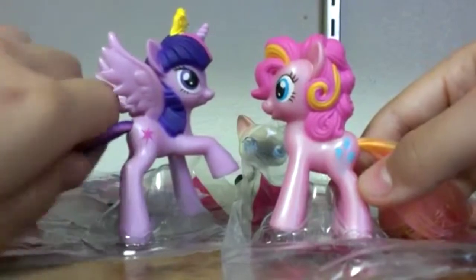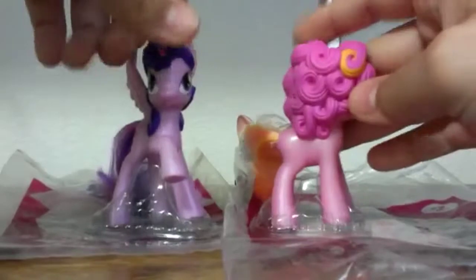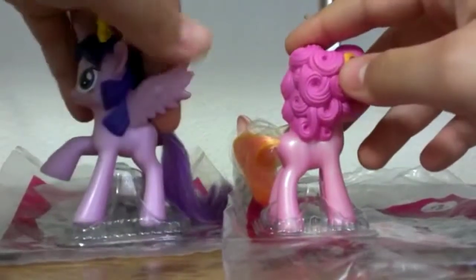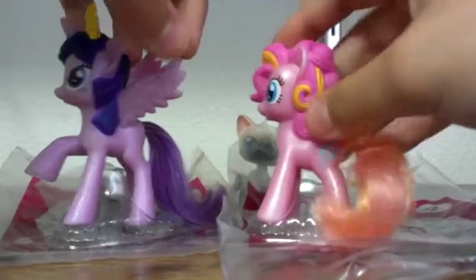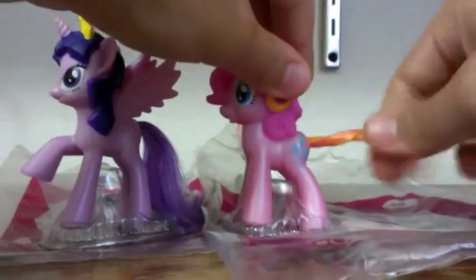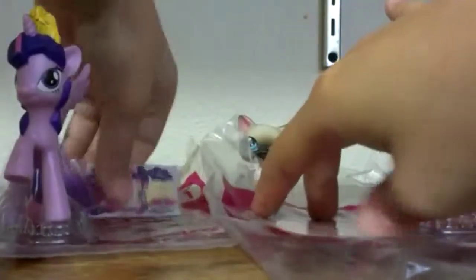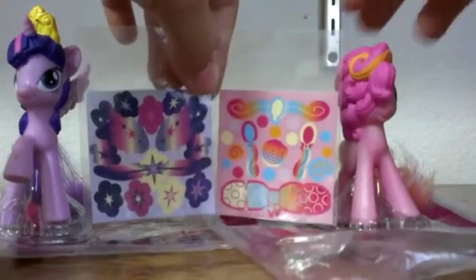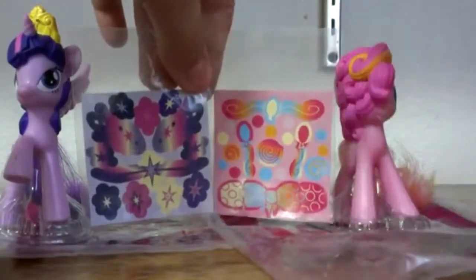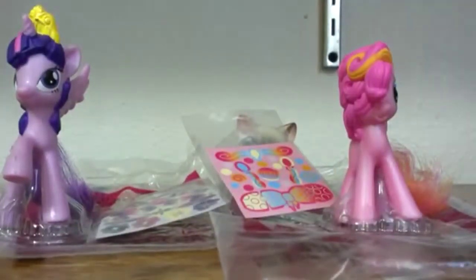Twilight has a full cutie mark but Pinkie's cutie mark is not fully colored. Pinkie's wings remind me of season one Luna. There's a cute detail here, and I don't know why, but this reminds me of like orange sherbet ice cream or something. Here are the stickers for the characters — that one reminds me of candy. I'm not going to sticker any of them because I feel like it will ruin the design.